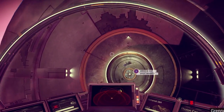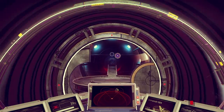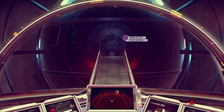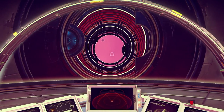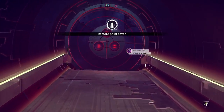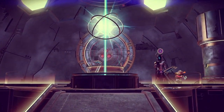Once you do find a space anomaly, you will want to enter it as soon as possible — this is where you're going to be able to get the Atlas Pass. Just like entering a space station, you will immediately land. This was the most interesting thing I've landed on in this game so far. Once I busted in through these doors, it was actually pretty funny — I liked walking in on these people.